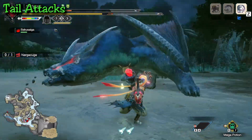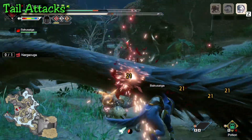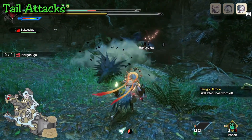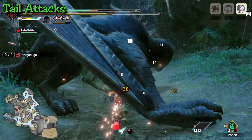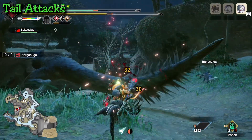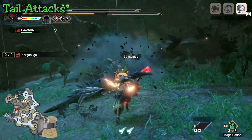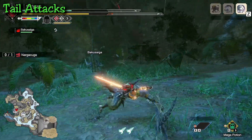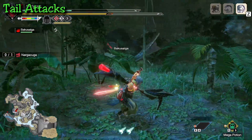Next is the tail smash. He'll prowl for a few steps, usually moving to his right or your left. As he's about to attack, he makes a large hissing noise and then immediately does a 180 flip and smashes his tail on your position. If enraged, he'll do the slam twice. To dodge, simply move in one direction — don't hesitate or go back and forth, because he auto-locks on your position. Keep running and you'll be clear; rolling also works.